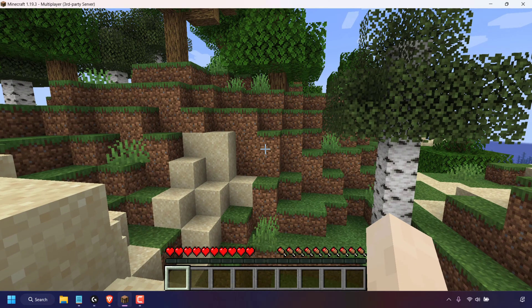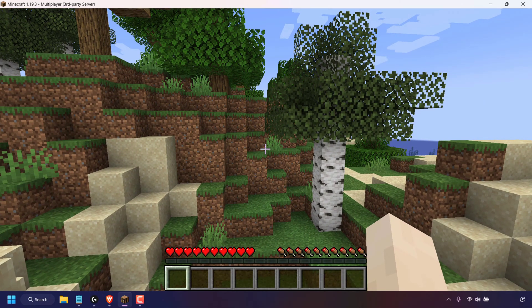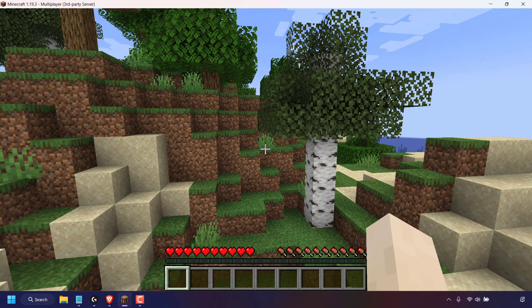To be able to change the game mode for your Minecraft Java Edition, you're going to have to be the op or operator of your server. If you want to know how to give yourself operator, I'll put a link to a video in the description below and also a card link at the top right hand corner of this video.